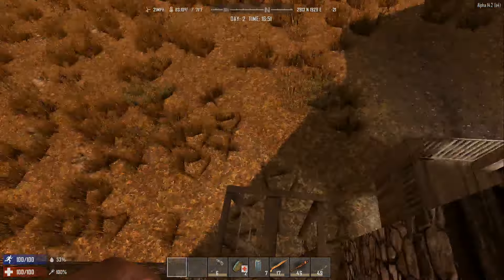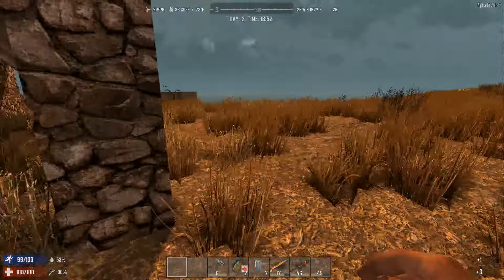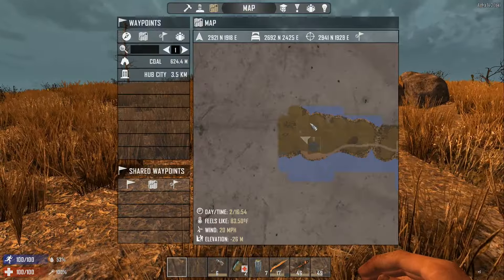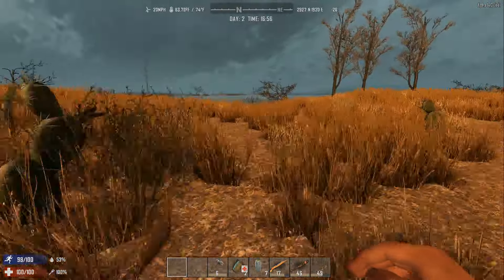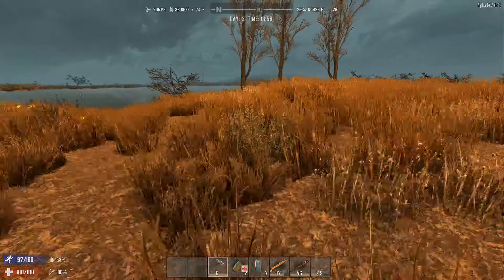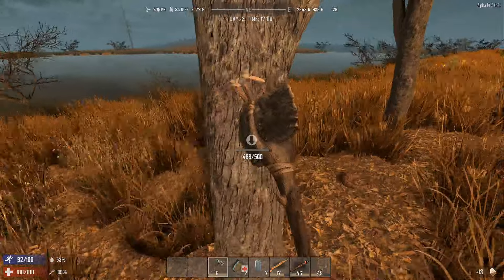Nice, nice, nice - we are doing very nice! Probably gonna end up staying here tonight. We need to find some clay - there is clay right over here, a little bit closer. We need a little bit of wood since I used all mine up, in order to make a stone shovel.